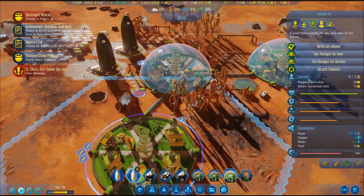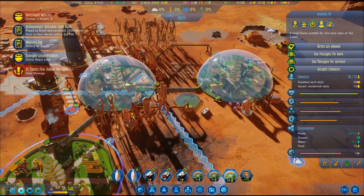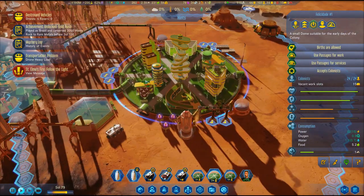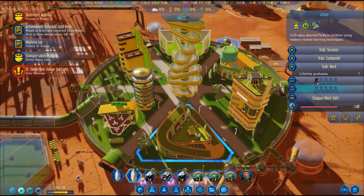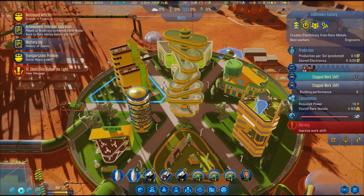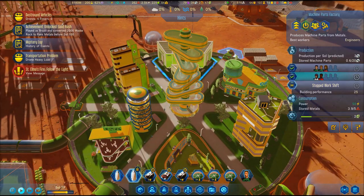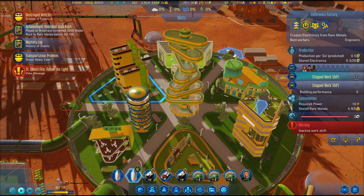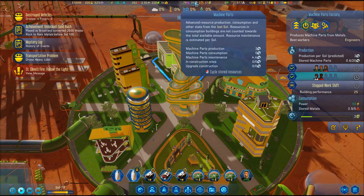The spire you can see in the center of these domes is a water reclamation plant that recycles up to 75 percent of all water used in the dome. You'll need to balance workers at first. By setting high priority on the machine parts factory, electronics factory, polymer factory, hydroponic farms, and metal extractors you will reduce your need for imports.